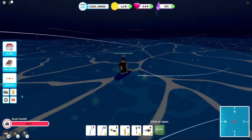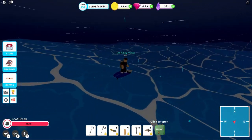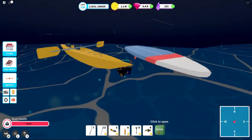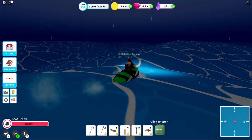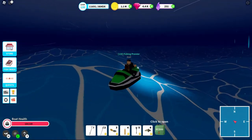Next up we have the surfboard — kayak 2.0. Not much to say about it except you can only ride this thing alone, and since there are no rolling waves in the game, it kind of lacks the charm of a real surfboard. Also, why do these two have horns? B tier. Next up the jet ski — kayak 3.0. Even more health, even more speed. B tier.